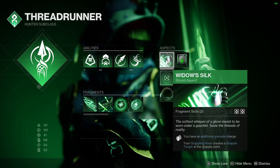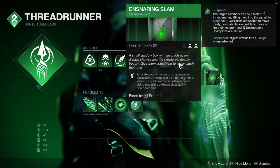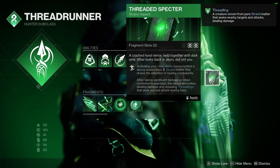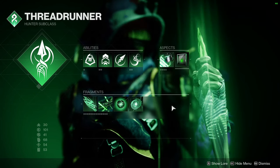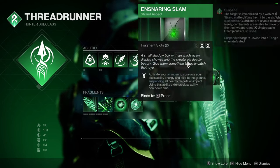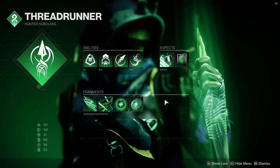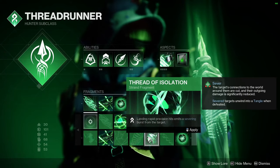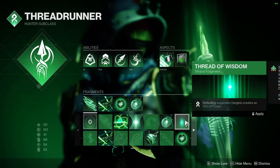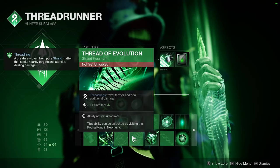For the aspects, we're obviously using Widow's Silk — it just gives us another grenade. And then I use Ensnaring Slam, because it just adds the Suspend ability. But you can also use Threaded Spectre, because that will give us Threadlings. Or, if you're a Beyblade guy, you can use the Whirling Maelstrom. I tested it with that in the video, but I prefer Ensnaring Slam. If you're running Ensnaring Slam, use Thread of Mind. If not, use Thread of Isolation. If you're running Whirling Maelstrom, use Thread of Isolation. If you're using Threaded Spectre, I suggest something like Thread of Evolution, but I don't have that because I haven't really played Strand Hunter that much.